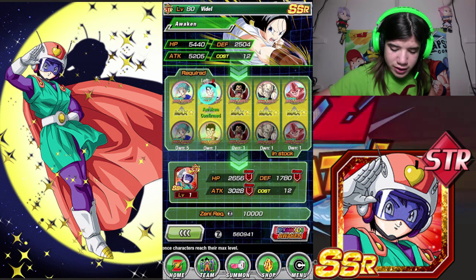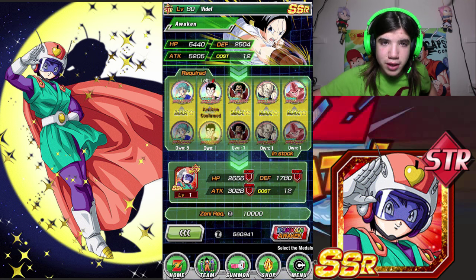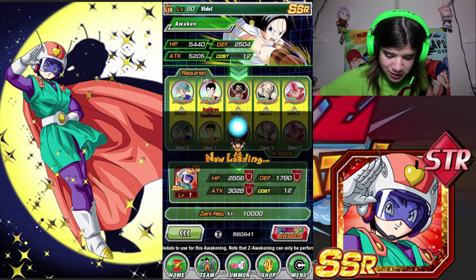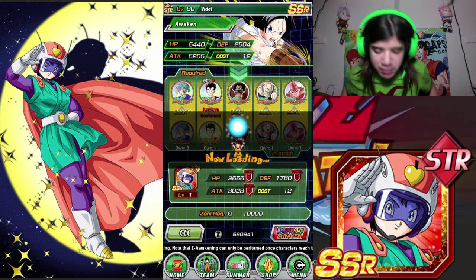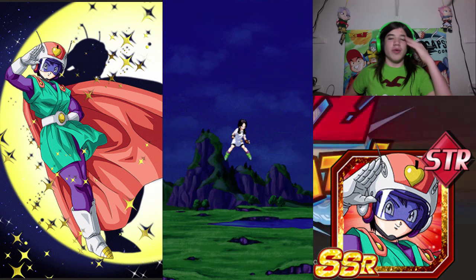So if I click there, you can see it's the Great Saiyaman in the bottom corner. Let's do this. Would you like to perform Dokkan Awakening? Let's do it. This will make my Videl weak again for a little bit, but then she'll be able to be awakened into it.